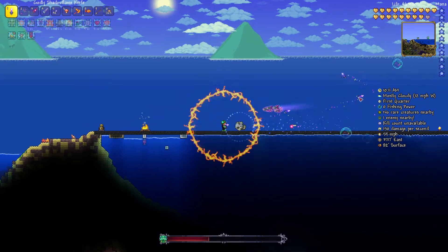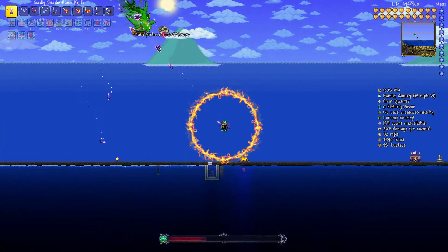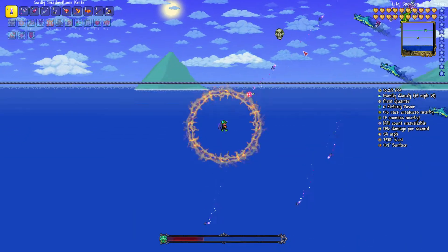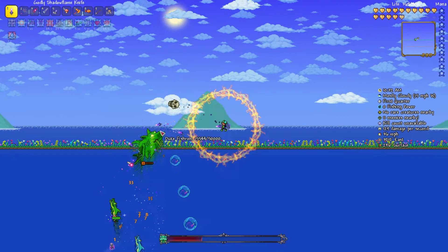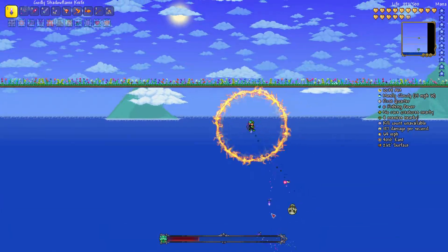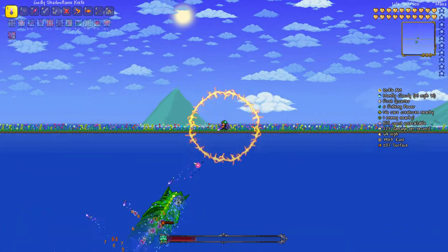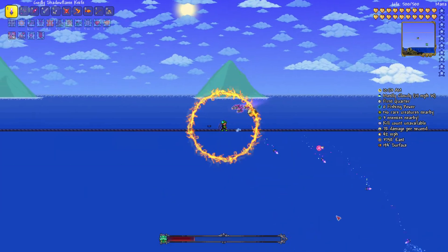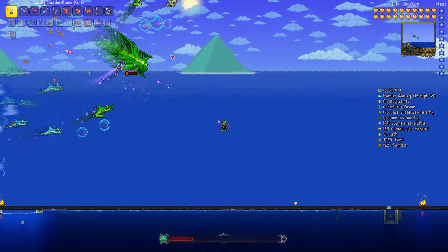Duke Fishron has a fairly simple attack pattern, mostly following a few dashes, then followed by either shooting a bunch of bubbles or making a gigantic whirlpool thing that's super annoying. After he dashes — which is five or three times depending on what phase he is — he will fire an attack, which is either that giant tornado or bubbles that are extremely easy to dodge. I've actually been getting relatively good luck with him shooting bubbles and not gigantic tornadoes at me.